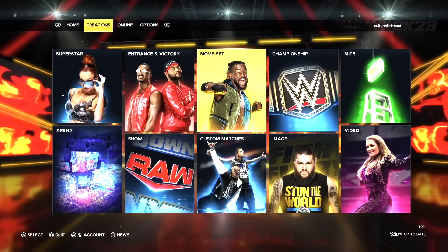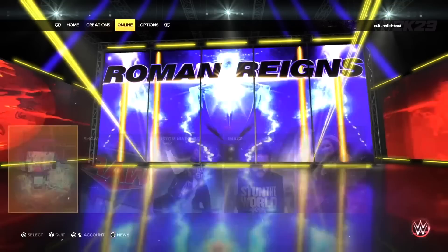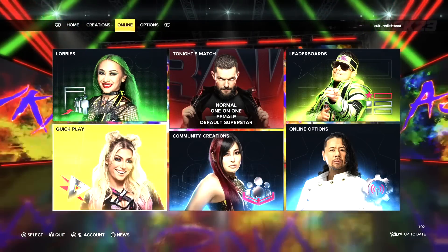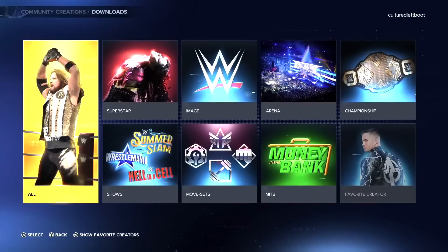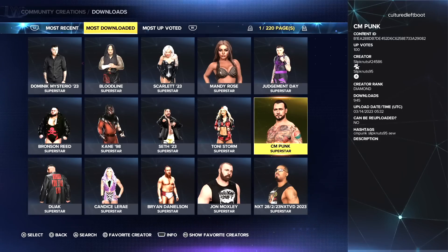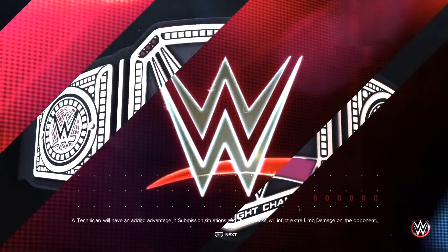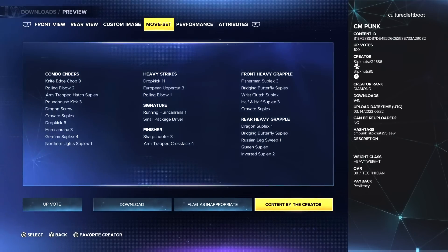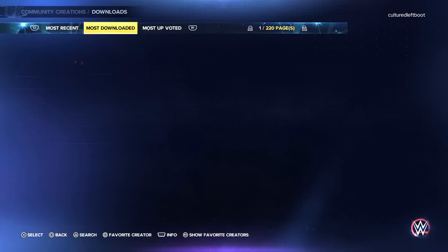It would be remiss to talk about a wrestling video game without mentioning the creation suite. In 2K23 there's just a ridiculous amount of options if you're looking to create your own wrestlers, arenas, belts, or money in the bank briefcases — the options are utterly ludicrous. At the time of recording there aren't that many creations online since the game isn't fully out yet — it releases widely on March 17th — but in terms of creating stuff, you can create whatever you want at a super high quality. There will be a whole slew of creations uploaded to the community sooner rather than later.